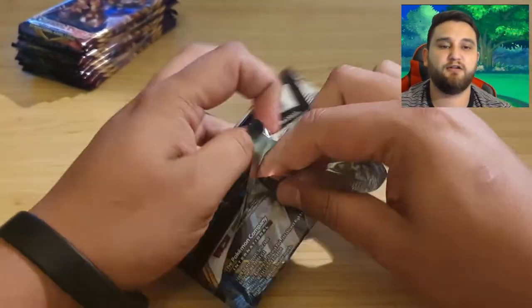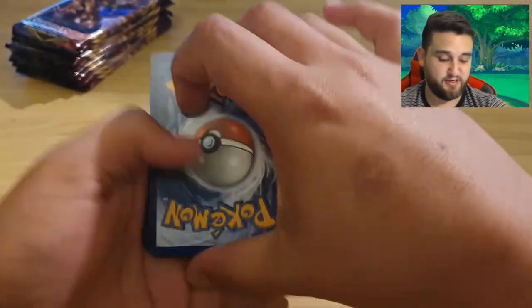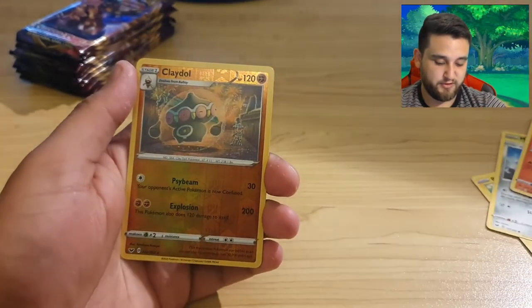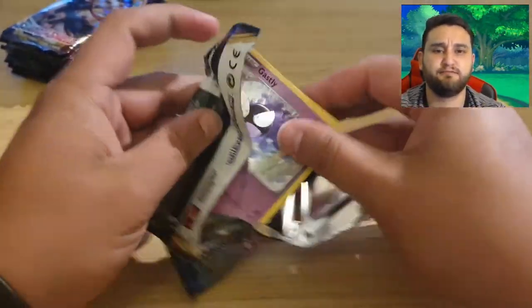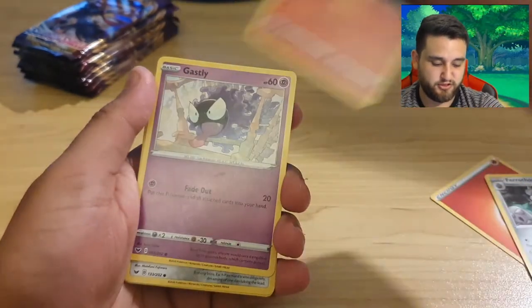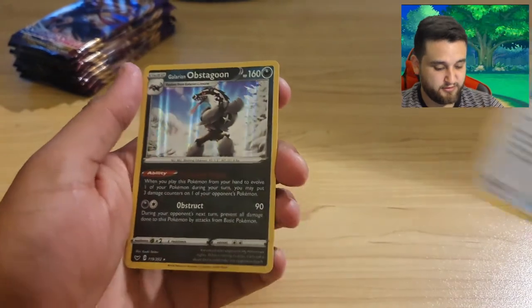I'll have to fix that up. I don't know what is going to happen right now, but I'm getting a pile of cards right next to me and packs and it is freaking me out a little bit. Aurora Energy, Perrserker - looks good - Crushing Hammer, Maractus, Pikachu, Blacephalon, Sizzlipede, Wooloo, Clobbopus holographic - that looks sweet! Cinccino - alright. Okay, time to get serious now. We're getting down to the nitty-gritty of this booster box and we're on fire! Switch, Ferrothorn, Raboot, Gastly, Pawniard, Centiskorch, Yamper, Lobbopus, Ordinary Rod, and not an ordinary Obstagoon.